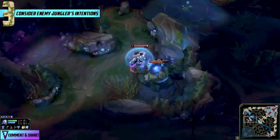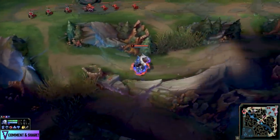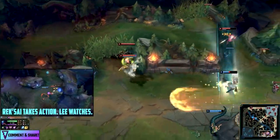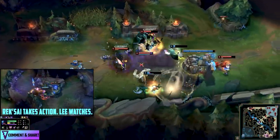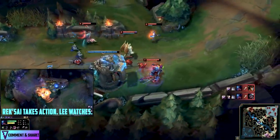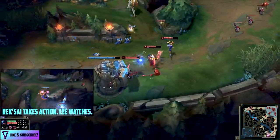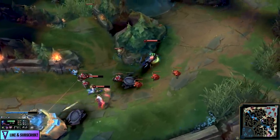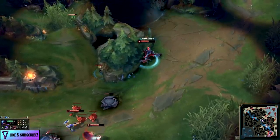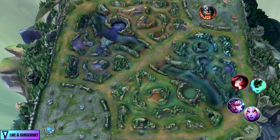This can be very important for getting yourself two or three level leads over the enemy jungler and understanding the win conditions of the game. All this talk about making counter plays when you see them on the other side of the map stems from considering what the enemy jungler might want to do — and that's your third habit. It's all very well counter-playing decisions reactively — you see him top, you do something bottom lane — but if you are only being reactive and opportunistic, you won't find yourself in control of games in the ultra-hyper-carry sense.